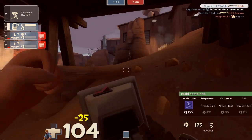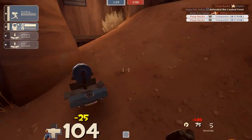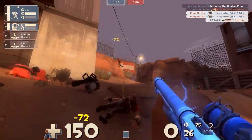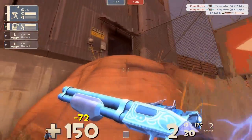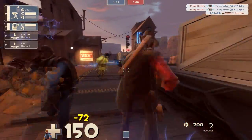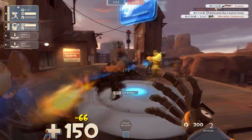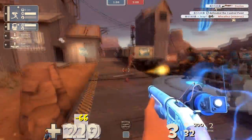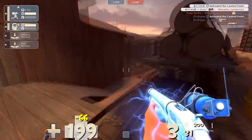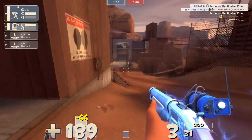I didn't really tend to my teleporters and dispensers this round because I didn't feel like I had the time. Teleporters aren't very important on King of the Hill in the first place. For the dispenser, I didn't think of a good spot — probably should have put it behind one of the train carts near the point. That's a pretty good spot, but I didn't, so in the future I'm probably going to do that instead.